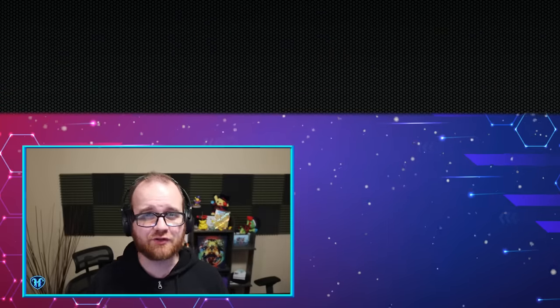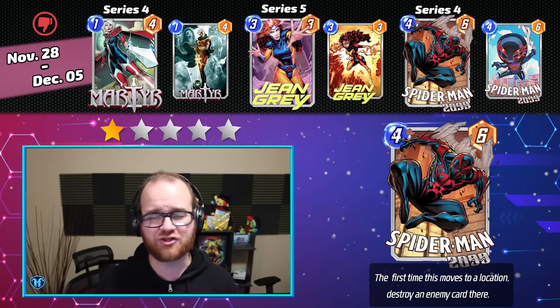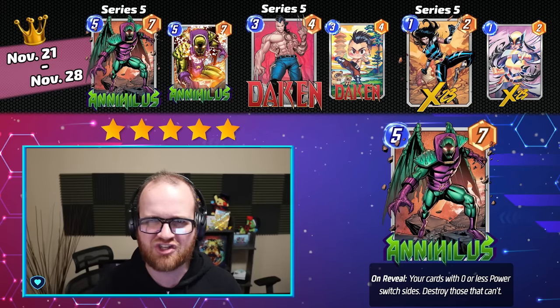For a quick summary: the absolute worst Spotlight Cache week in my opinion is the last week of November into the first week of December, containing Martyr, Jean Grey, and Spider-Man 2099 — the only one I reviewed today to get a 1 out of 5 star rating. I gave a perfect 5 out of 5 to 4 Spotlight Cache weeks over the upcoming 13. If I were to pick the best of the best, I would definitely make it the Annihilus, Dakin, X-23 week running from November 21st through the 28th. While these ratings aim to be objective, which weeks you should open your Spotlight Caches is deeply subjective based on personal preference and the current contents of your Marvel Snap collection. In general, if you're not near collection complete, I'd always encourage you to hold your Spotlight Caches for weeks where you are missing two or more cards.